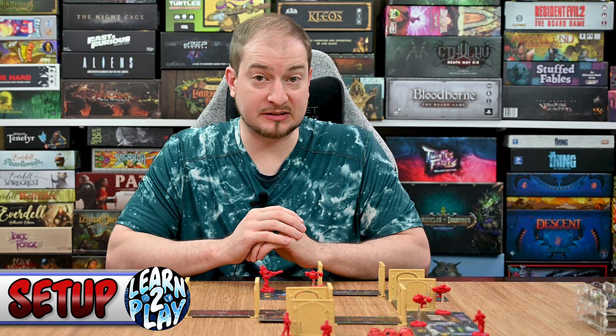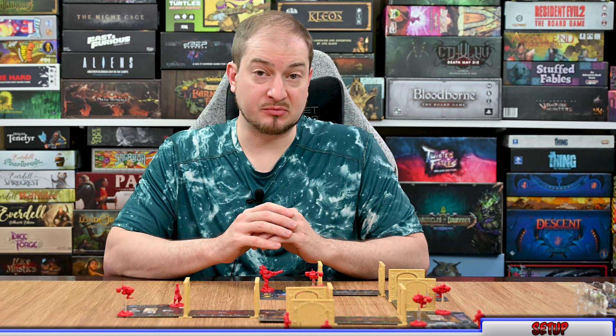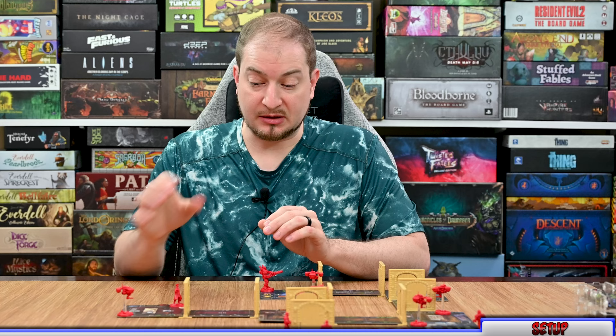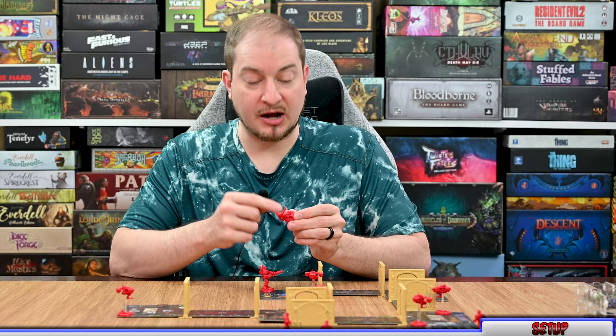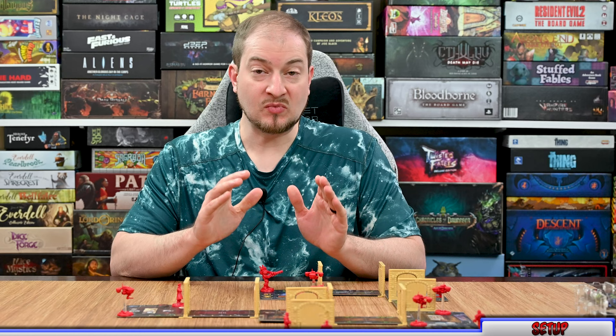Now we're ready for setup. First, select the difficulty you want to play — there are a number of choices ranging from easier to harder options. For this video I'm using the default 'Bring Them On,' which is the normal setting. Then choose a scenario to play — for this video I'll use the very first scenario. Lay out the board as instructed and place all the miniatures and tokens. Each miniature has a number on its base corresponding to its card and the scenario layout, so make sure you put the right miniatures in the right spots.